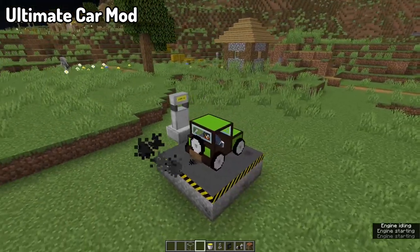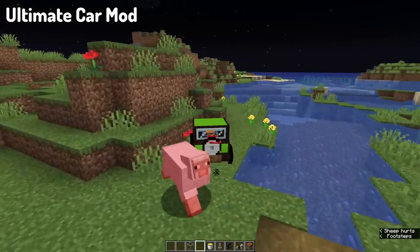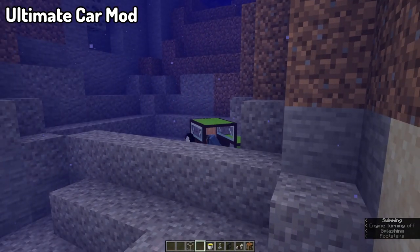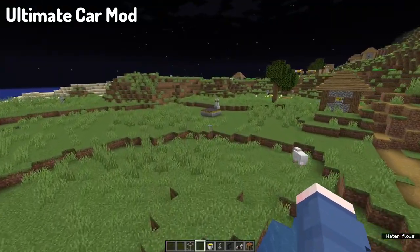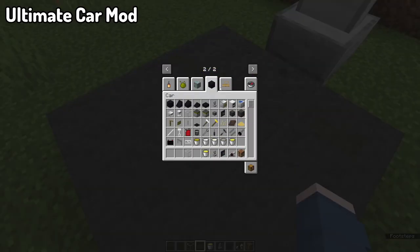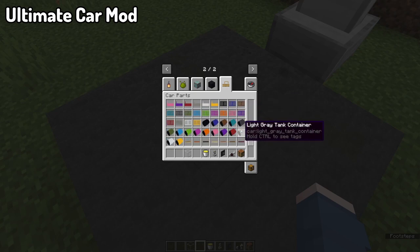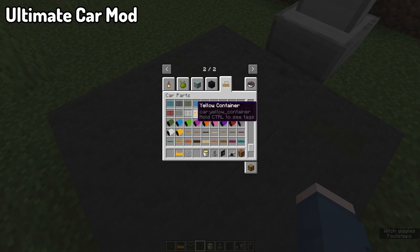Moving into our next mod, we've got the Ultimate Car Mod. The Ultimate Car Mod brings in cars, road construction, and biodiesel production into your Minecraft world. There are many vehicles with different features to choose from, but before you get started, you need to set up fuel production — based on real biodiesel production, they created a system which is a vital factor of the mod. After having your fuel sorted, road construction is the next step. There are over 54,000 different cars because there are multiple different types in every single color available in Minecraft.